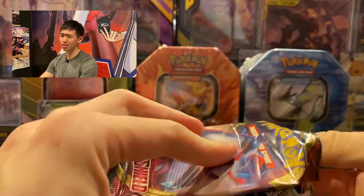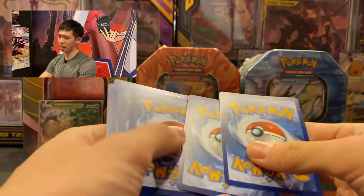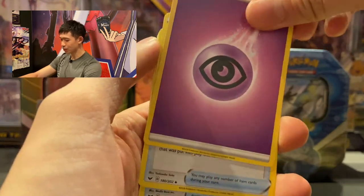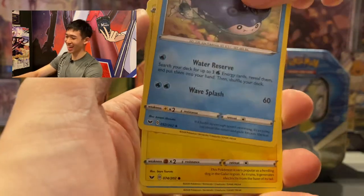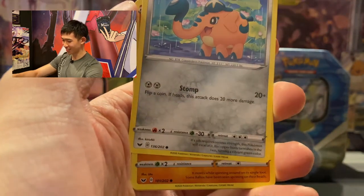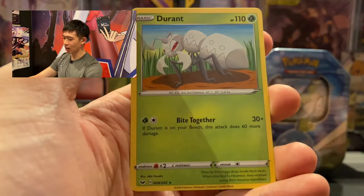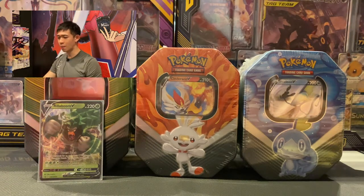Now we're moving to the Sword and Shield packs — hopefully I can pull a nice Zacian or Zamazenta. My luck on guessing the energy hasn't been good today. Guessing fire energy — nope! We got: Rare Candy, Lucky Egg, Mantine, Yamper, Crabrawler, Boltund, and Snorlax. The reverse holo is a Lucky Egg, and behind we got a regular rare Drapion.